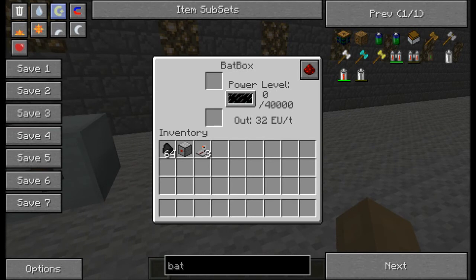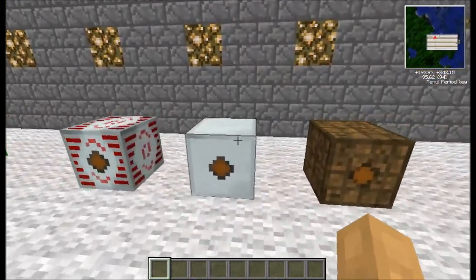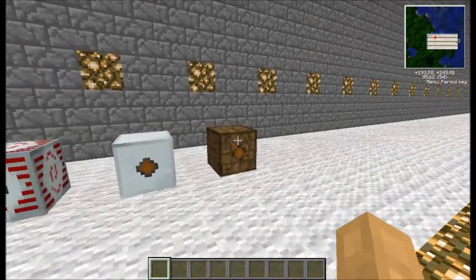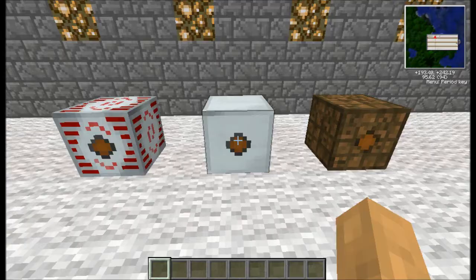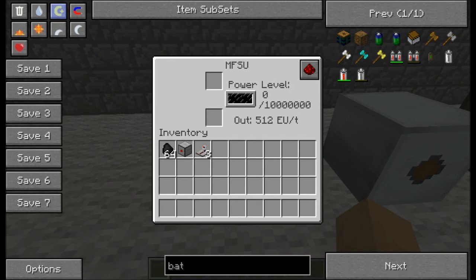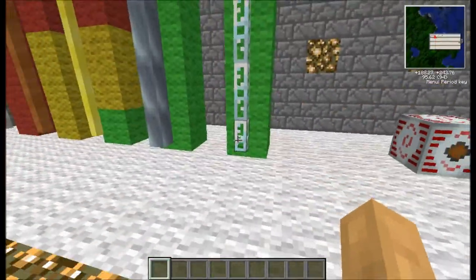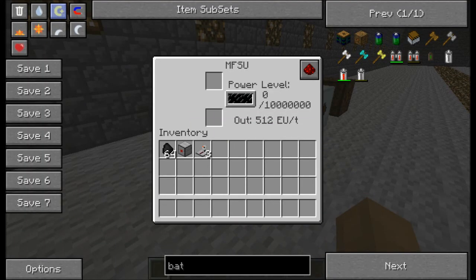32 EU is the amount you're going to want to use for your basic machines, like your macerator and your compressor, which I'll do another video about. This next one here is 128 EU. There are a few machines that hold 128, but if you try to power a low voltage machine with it, it's going to go kaboom - too much energy going into it. This next machine holds 10 million EU, which is a hell of a lot compared to your first batbox. And this outputs 512 EU per tick. You're going to want to use this stuff definitely, and you will reach this stage, because it requires a lot of material - not just diamonds, but rare stuff beyond diamonds.